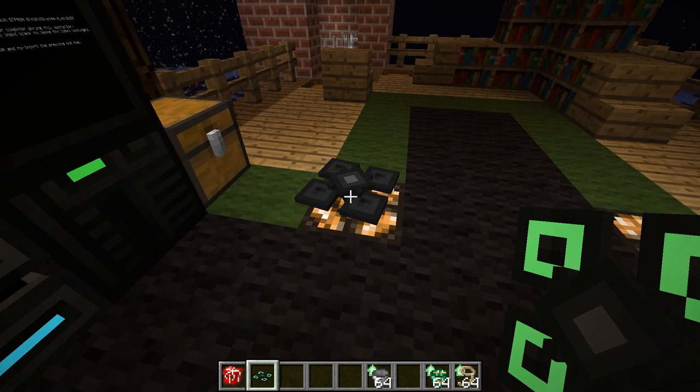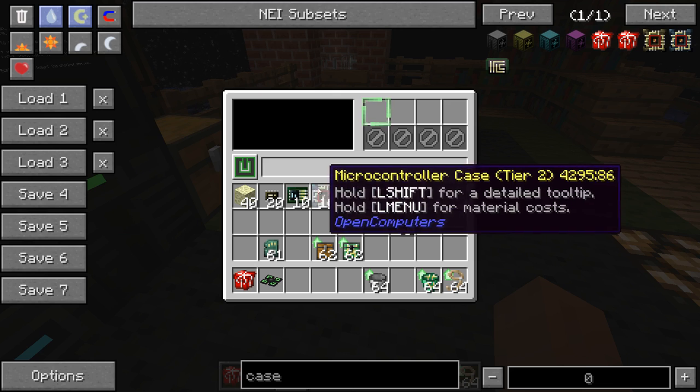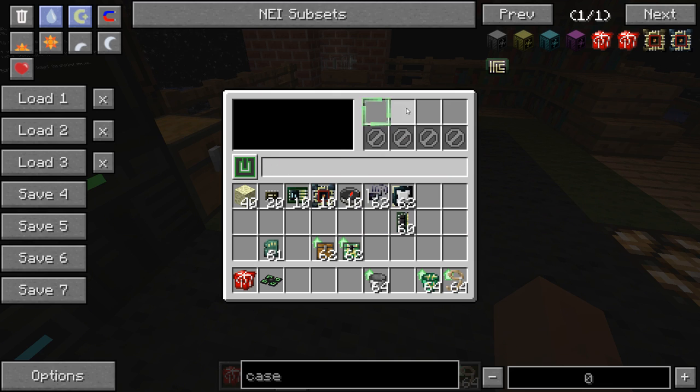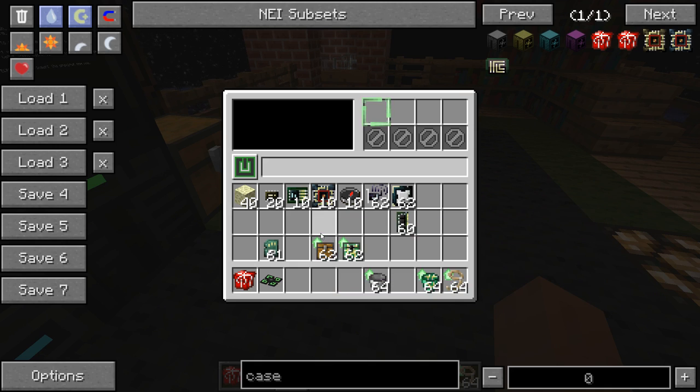They cannot place or break blocks for now, and they also cannot use tools. But they do have an inventory — they need the inventory upgrade to have one. They get fewer slots per upgrade than robots. Normally one inventory upgrade gives you 16 slots, but for drones it's only four, so you need two inventory upgrades to get all eight slots provided in the drone.